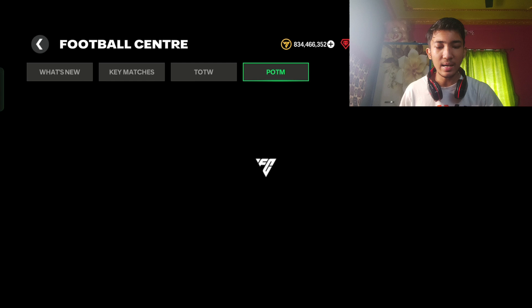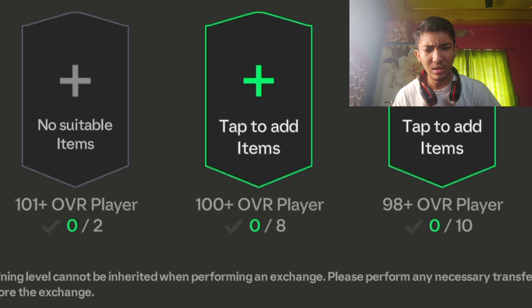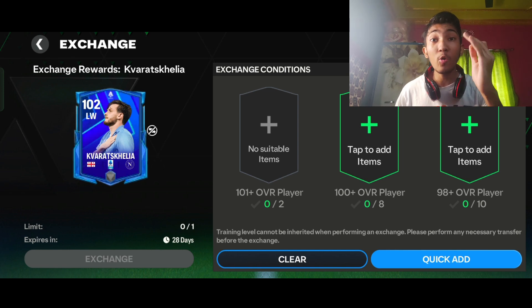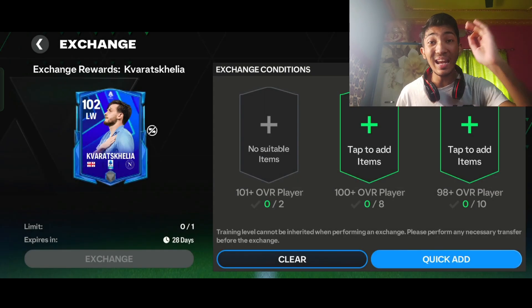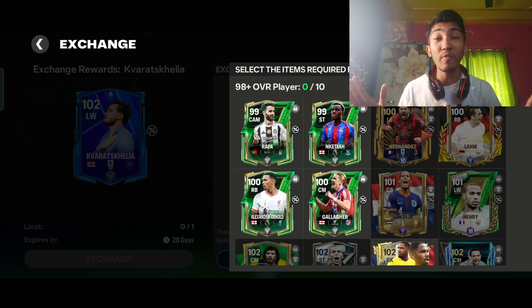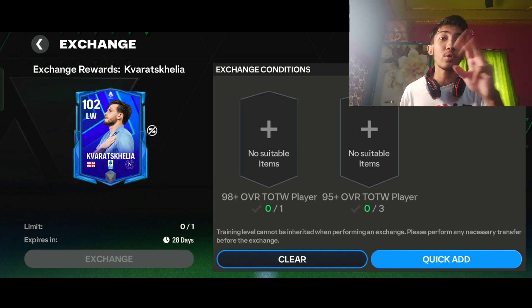Let's check Cover Scale. I'm not doing this — we need 101-overall players into 2 for a 102-rated card. Not only that, but 100-overall players into 8, and 98-overall-plus players into 10. I'm certain no F2P player has that many high-rated cards. Even if your inventory is full, you won't have this. And then 90-overall TOTW players and 95-overall TOTW into 3 on top of that.